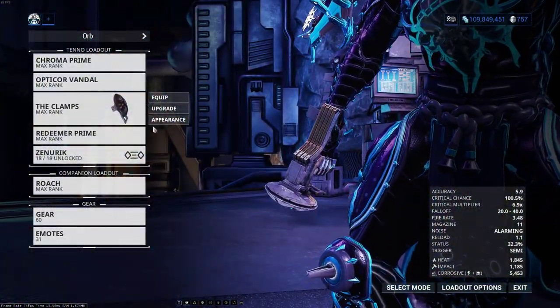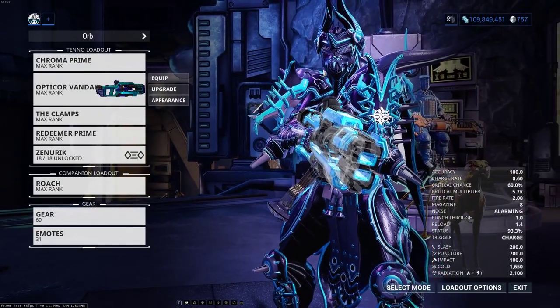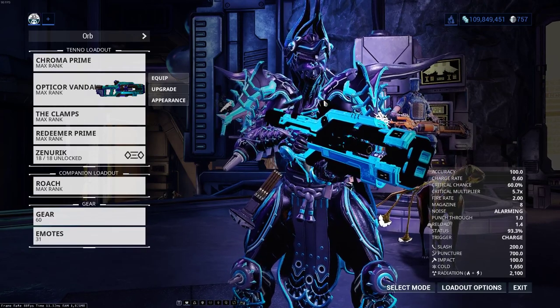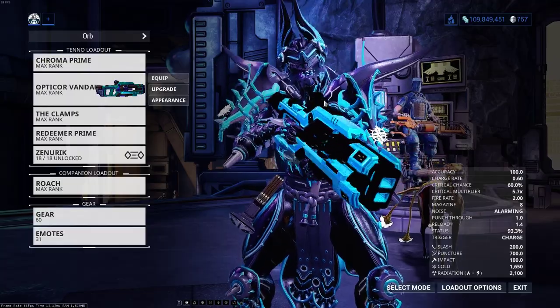With this setup, the only damage types I don't have are Viral, Electric, Toxin, and Slash. So if you want to copy my builds but aren't going solo and have a friend on Oberon, have him bring those elements along with maybe Blast on their weapons so you never have to cycle the ProfitTaker's shield.